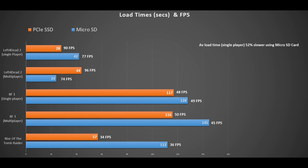So Left 4 Dead 2 single player campaign — the PCI Express SSD takes 28 seconds to load up the game compared to 42 seconds using the microSD card. The frames per second: 90 to 77 — a little bit of a hit, but that could be due to the part of the game that was being measured.